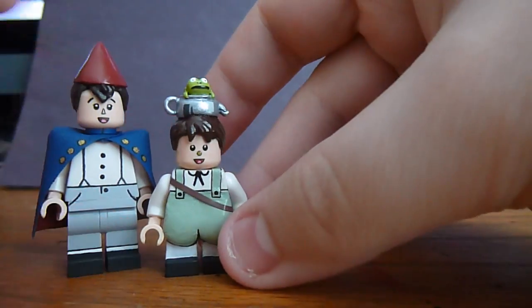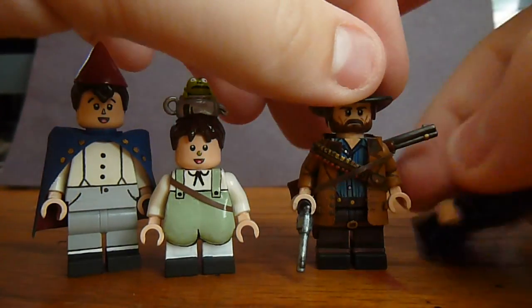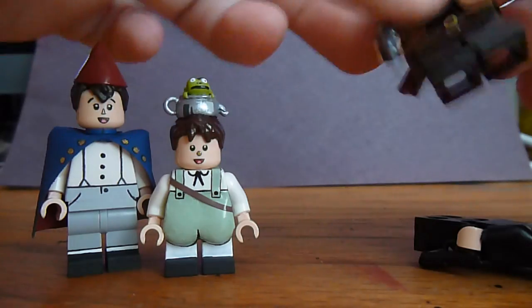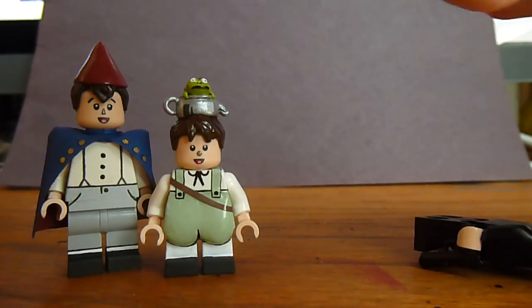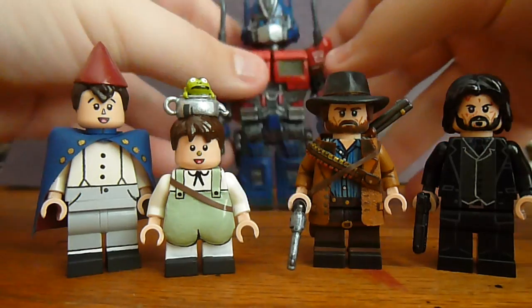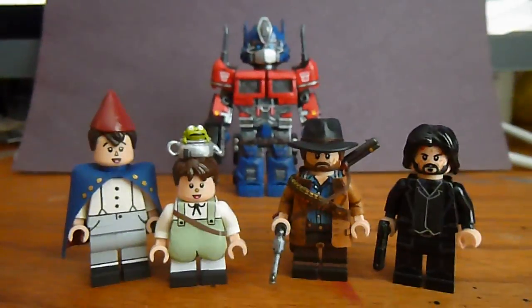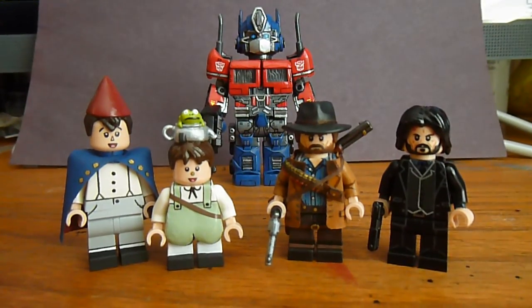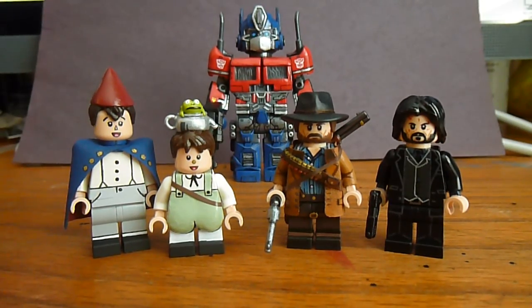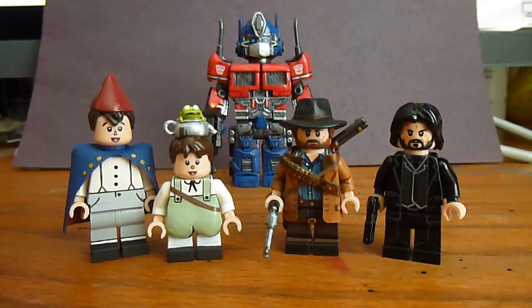That's pretty much it for this video. So we've got Over the Garden Wall — Wirt and Greg — and then Arthur Morgan and John Wick. Arthur Morgan's rifle always falls and that annoys me. I'll slide out the Optimus Prime just so you can see him. That's pretty much it — thank you guys for watching, let me know what you think down below, and as usual, videos will come when there are videos to post. Thank you for watching, and have a good one.